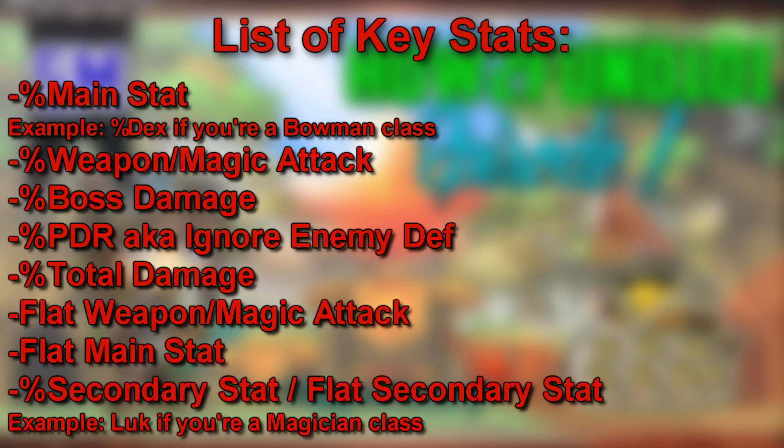To briefly explain this order: you're already going to have a ton of flat stats from leveling up, which gives you five flat stat points per level, and you're going to have a lot of flat weapon attack from scrolling your equips, mainly your weapons, which also gives a lot of flat stats as well. But let's not get into scrolling and potentials, as that's for a future episode of this series, so look forward to that as well.